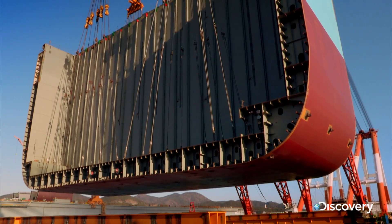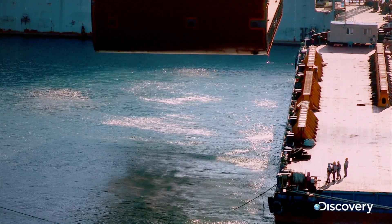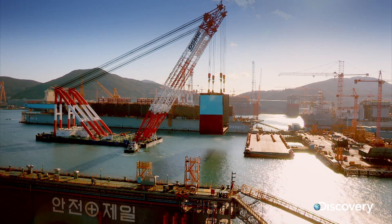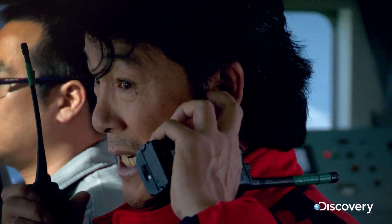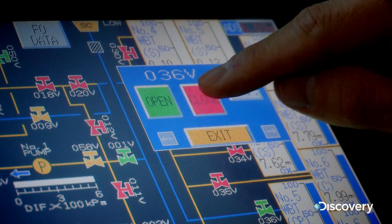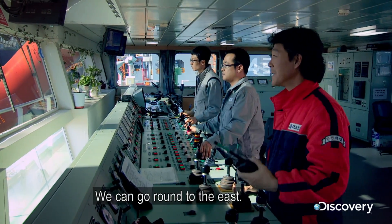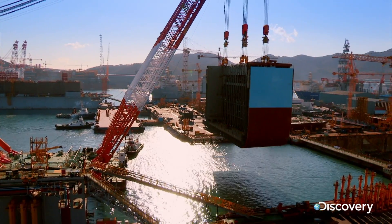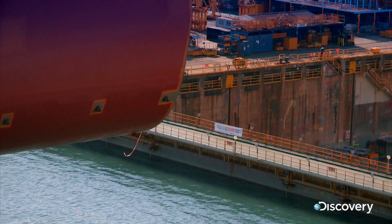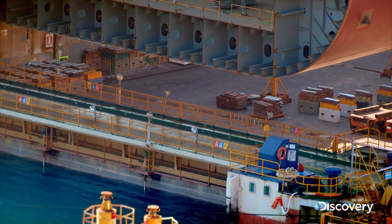Now Captain Oh can fire the crane's thrusters into reverse and ferry the block over to the dock. It's getting slowly there. Tugboats push and pull the crane to keep it steady in the swell. Captain Oh hoists the block over the dock gate.